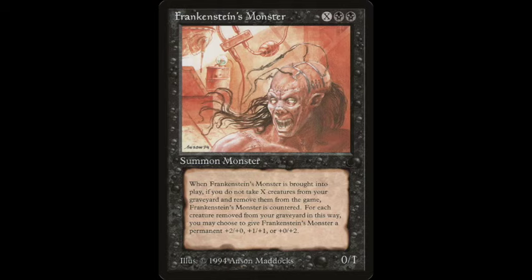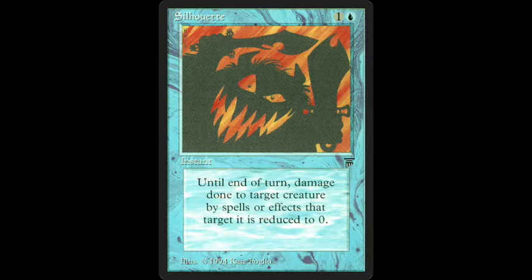Now let's go to number 2, where we find Silhouette — another card chosen purely based on the art and today's traditions. When you look at it, it reminds you of a jack-o'-lantern. It's one of those cards where you immediately think of Halloween, and I'm sure that Kaja Foglio, the artist, was inspired by the jack-o'-lantern when drawing the art for this specific card.